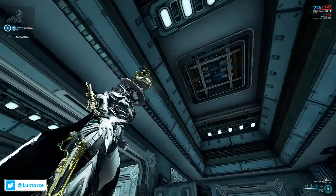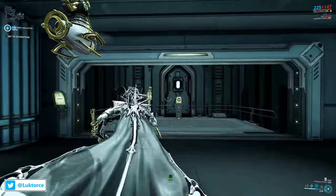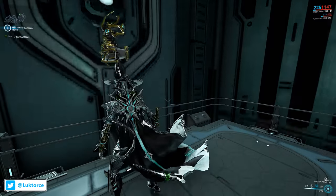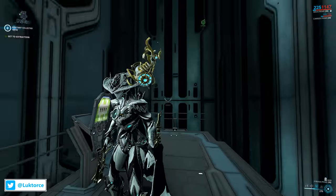Moving into our first hidden area, we're traveling to the Corpus Ship tileset, and this has been a very popular suggestion. You'll see that it just looks like your standard Corpus tile, but when Mesa runs into the elevator and looks right up, you can see sparks flying around, which looks interesting. So let's take a look. And obviously just don't go the wrong way in the elevator.